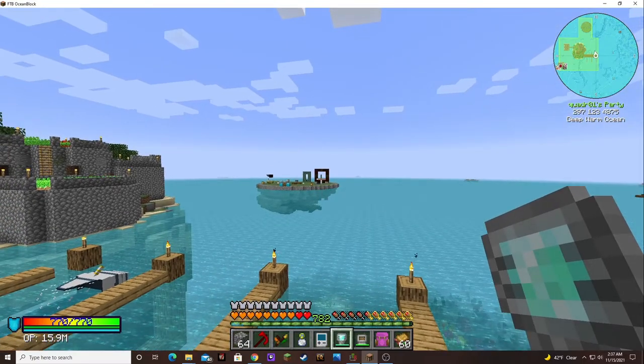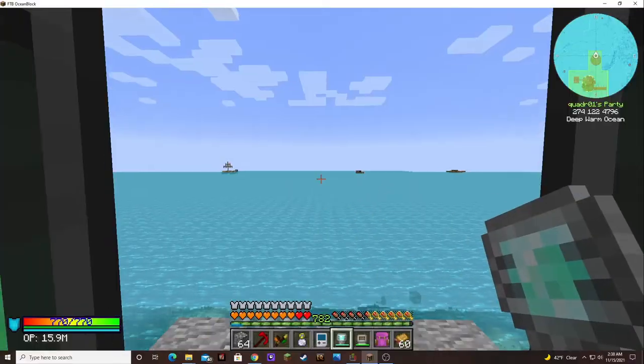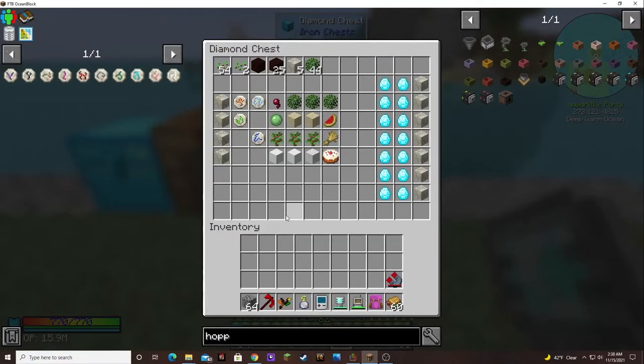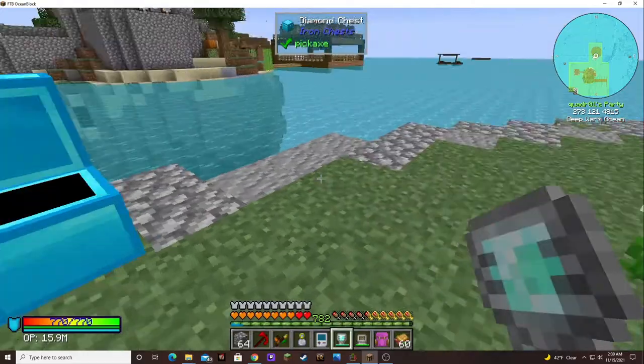Today we're going to do some runes over in the Botania area. First we have to make the four season runes, and then we can make the seven deadly sins, but we need the four different runes in order to make all of those. Each one takes a living rock, and these take mana diamonds and two other runes.